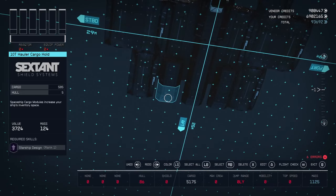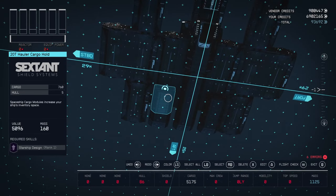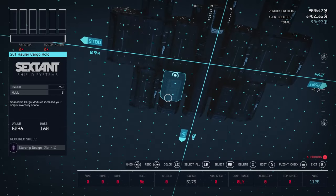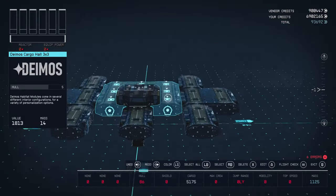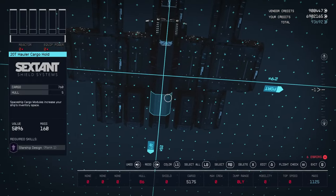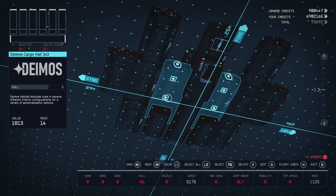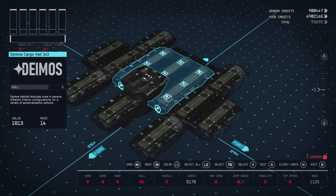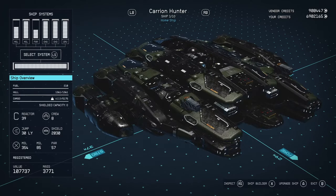Under here we have T-10 cargo haulers — three of them — and then four 20T hauler cargo holds to fill that out. I think you could probably add another one or even two to get this up to about 7,200 cargo. I just didn't feel like I wanted to put 7,000 cargo on this. I liked the way it looked with the symmetry. But if you don't care about symmetry under here, you could easily add more cargo. But yeah guys, that is the Carrion Hunter — a really super fun ship to build and I really like it.